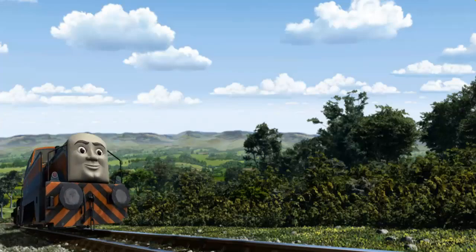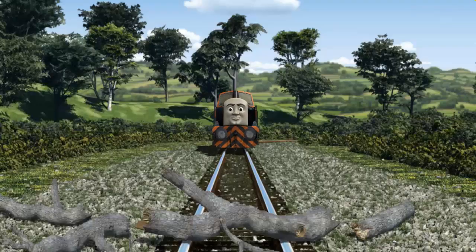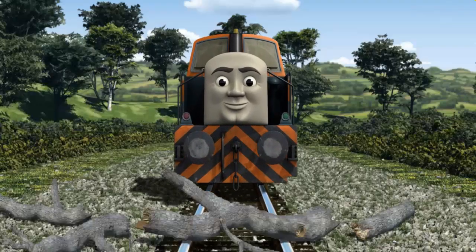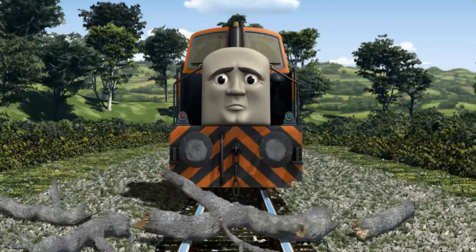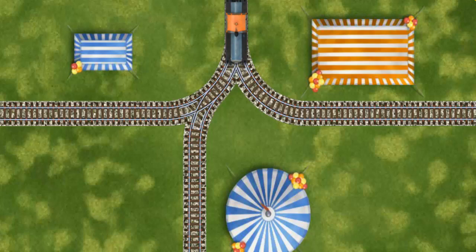Den set out for the diesel works. Suddenly, the tracks were blocked. Den had to stop — he would have to go another way. Show Den the track that goes nearest to the smallest tent. All clear!